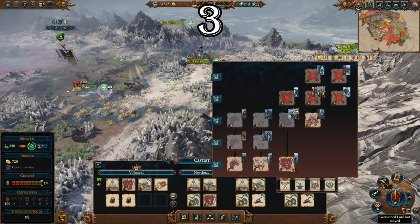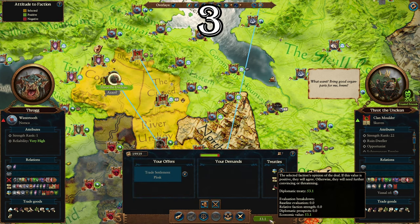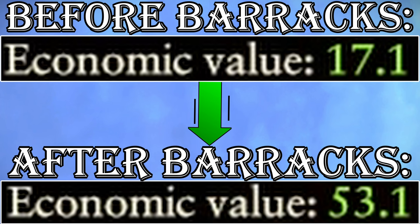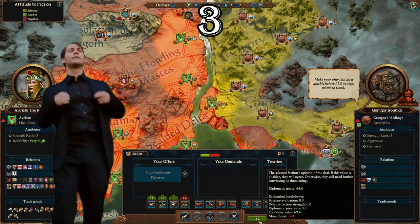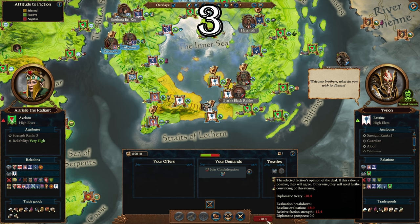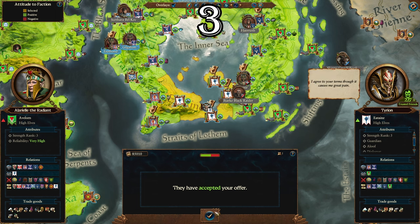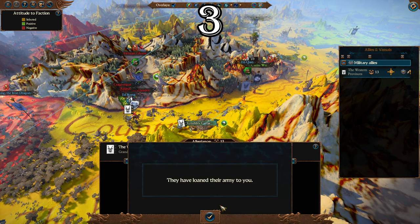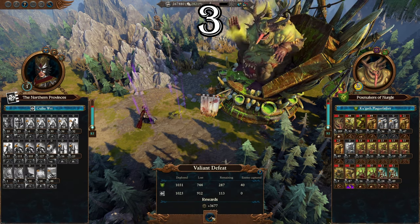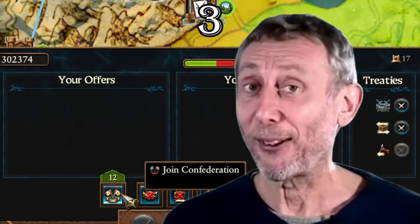The AI massively overvalues military buildings when trading settlements. If you want to trade a settlement — especially one you might lose in a turn or two — build barracks first, which is a cheap building for most factions. Then trade those settlements with AI factions and they'll pay you far more money because the economic value of the city increases significantly. You can also exploit positive AI opinion to confederate easier: get allies to join your wars to make them feel weaker, or as a military ally borrow their armies and suicide them into enemies to reduce their strength ranking, making them more open to confederation.